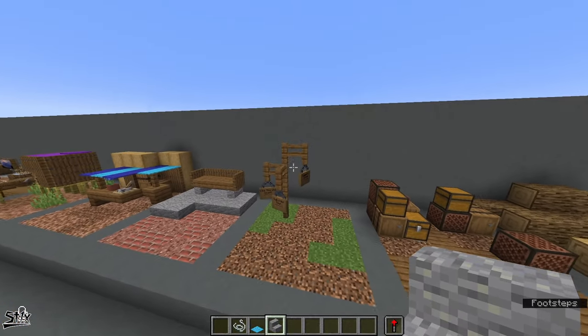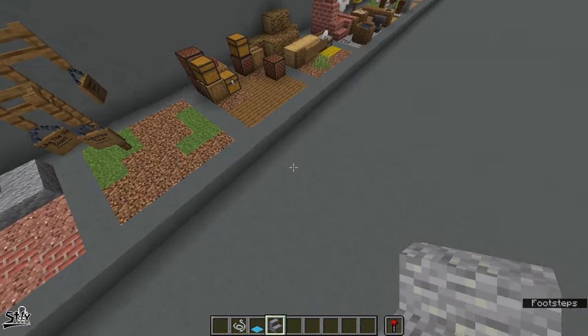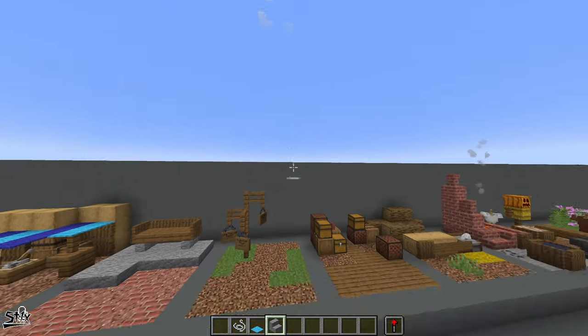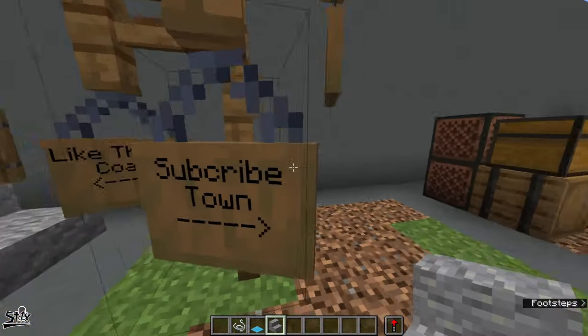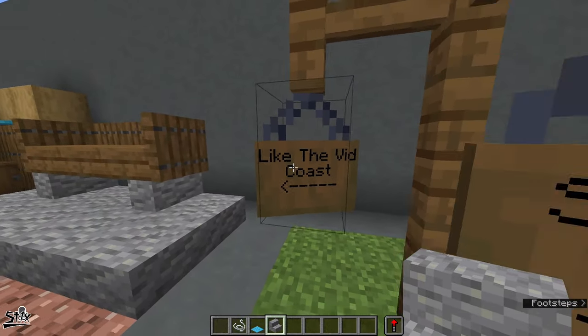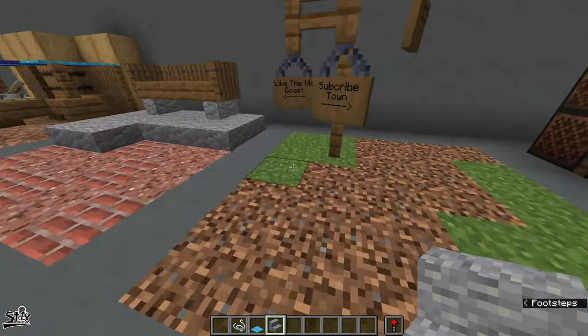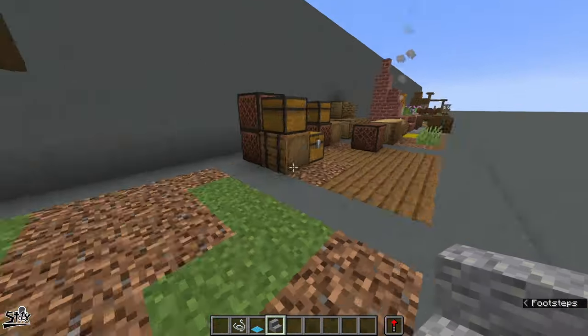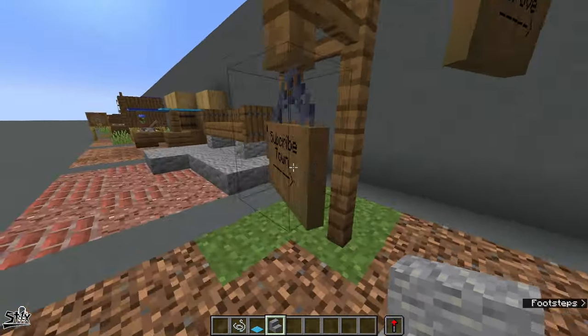Next up we have road signs. If your world is really large you might have roads that lead off to various different places. You could have a road that leads to Comment Grove, Subscribe Town, or Like The Video Coast. If someone was walking through it'd be nice to know where they need to go to get somewhere, and it also just adds a lot of immersion into your world.